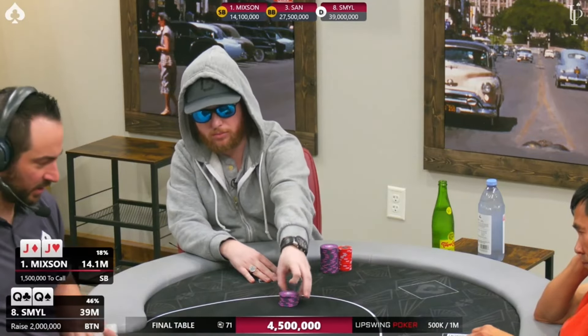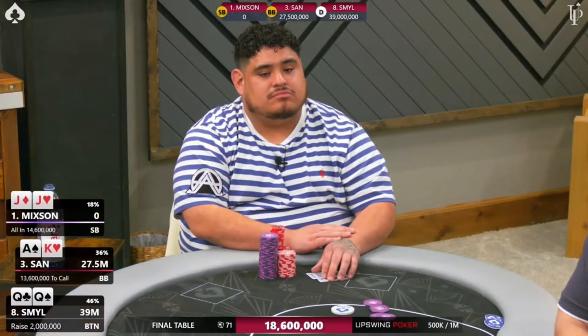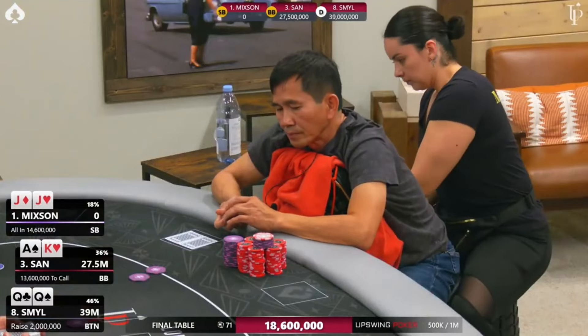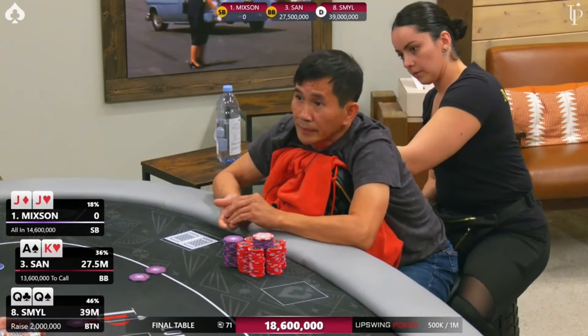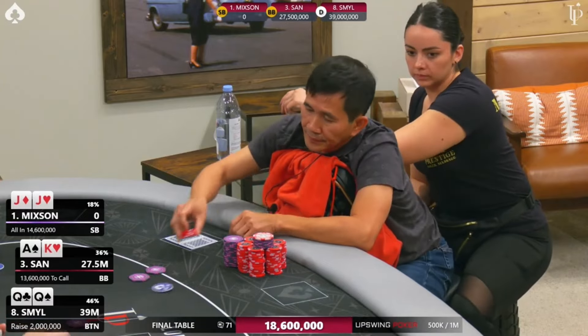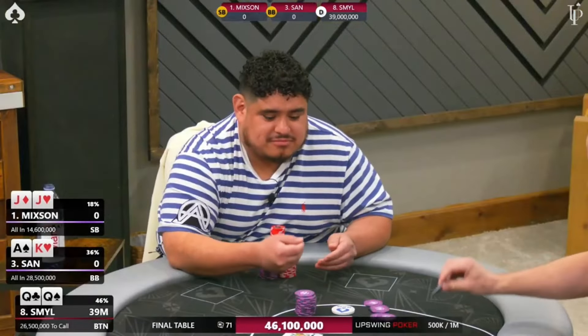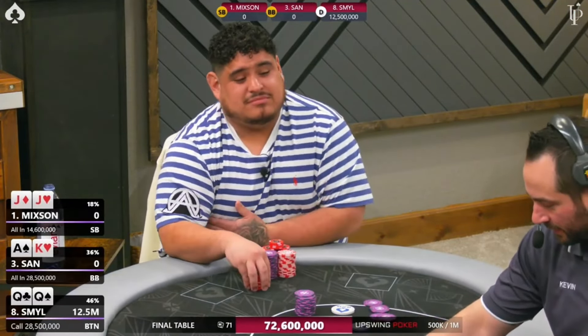All in from Mixon with the jacks, and big slick for San. Three-handed versus queens and jacks, and San rips it in. Oh my god — San calls, three-way all in. It could be over right now. Are you kidding me?